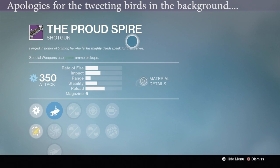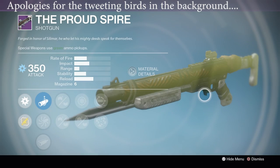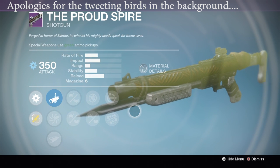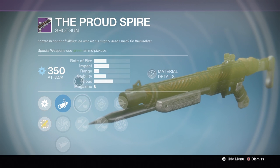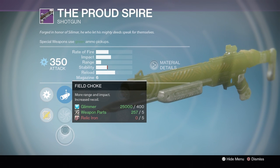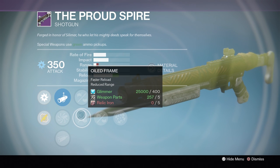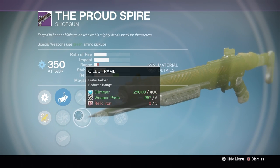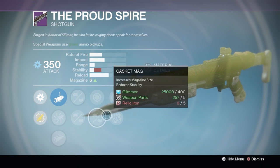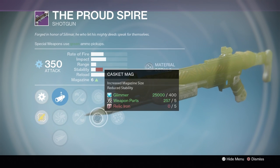Let's take a look at the shotgun — the Proud Spire, forged in honour of Silomar. This is an Invective-type archetype but without the range of Invective — lower impact, higher rate of fire, so immediately not as good for PvP. The roll: Oiled Frame, Casket Mag, and Replenish. That should be your ideal PvE role — seven in the mag with fast reloads. Empty your magazine into targets, pop your super as a Striker, Defender, Sunsinger, or Stormcaller, then Replenish seven rounds. There's great synergy there.